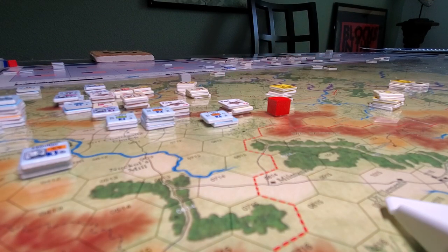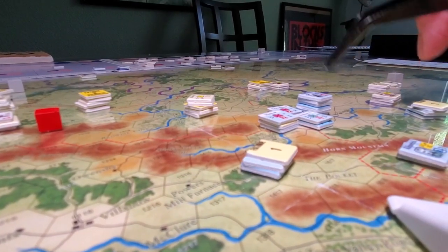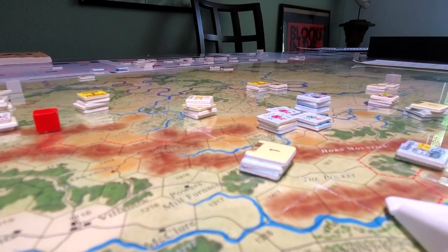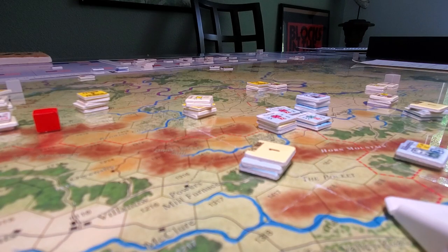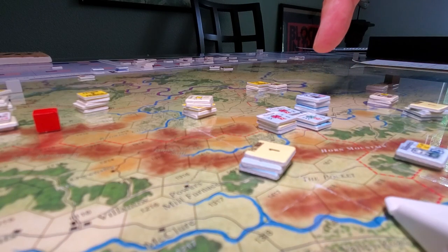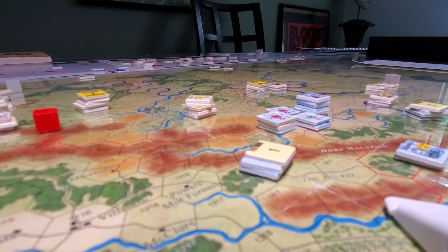Historically, what I found out when I set it up was McPherson had a group of forces pretty much at a range from Sherman, which is going to cause some sort of cohesion issue. This is how we stop the Union forces from just running off anywhere — they basically have to stay within eight hexes of Sherman, so that's kind of the leash on the forces.